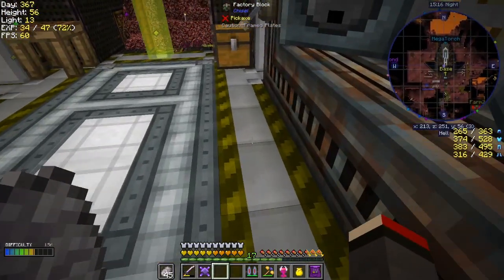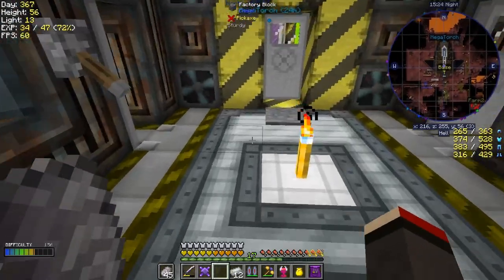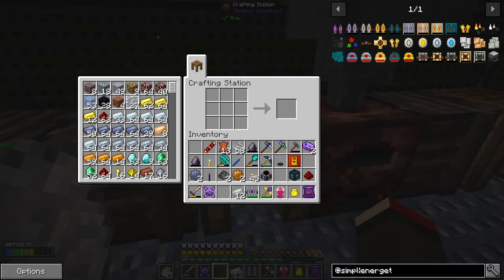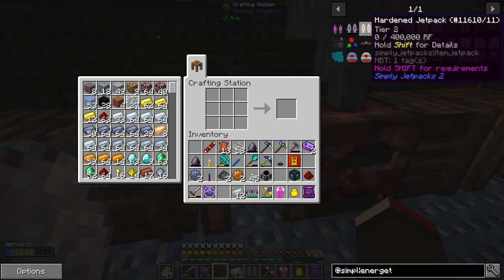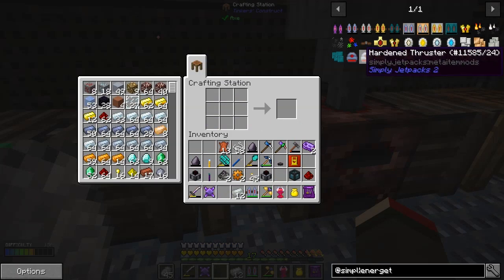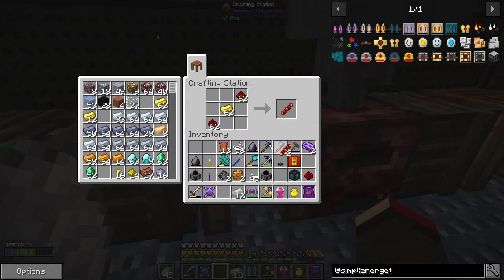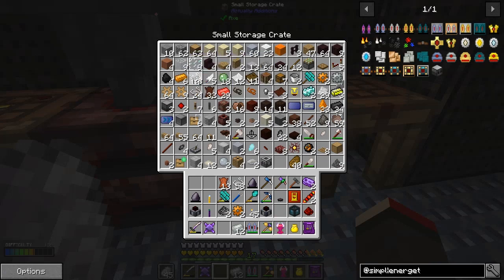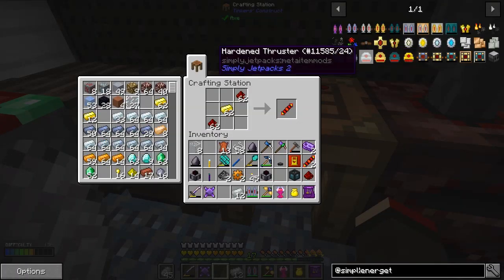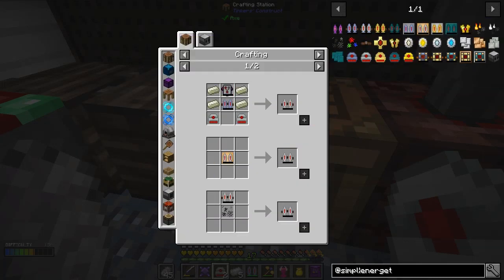We need armored stuff for this as well, so I need more invar. Let me check - we should have a bit in here already. It's already finished - it's fairly fast that one. I'm quite impressed with the kiln compared to the blast furnace, it really whips along. So what I was missing - I needed another one of these. Now we've got two - one for each jetpack. We'll need four pieces of glass and two thrusters.